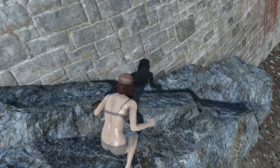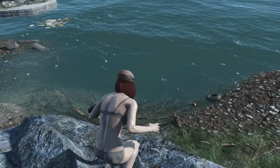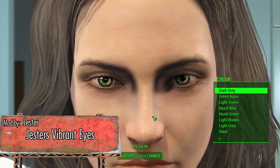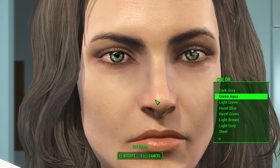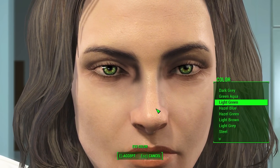After taking a swim in the radioactive sludge, I gotta make sure I didn't mutate and grow extra things, like extra eyes. Jester Viper and Eyes by Jester provides us another set of eyes that we can use on our characters. The eyes have 1K textures, and they are quite bright, large, lively, and as the name says, vibrant.